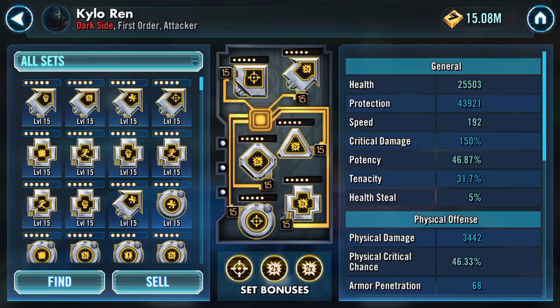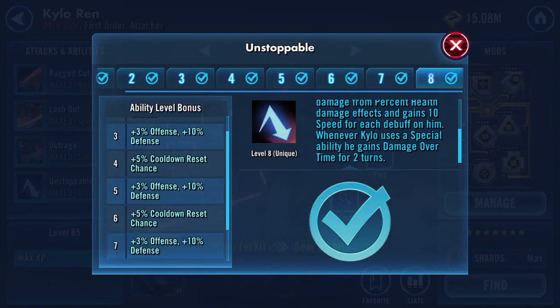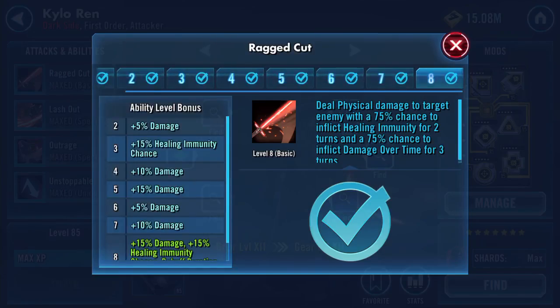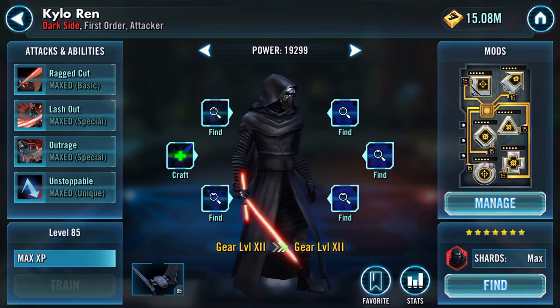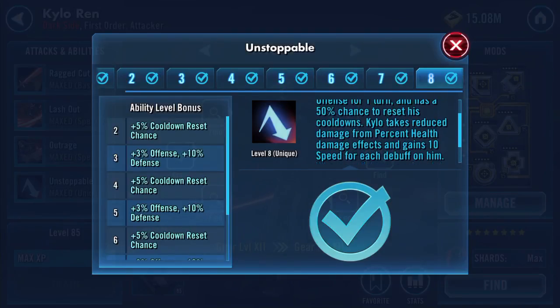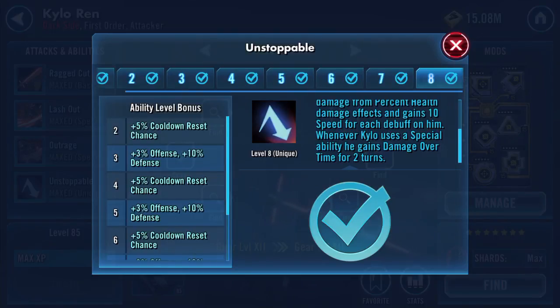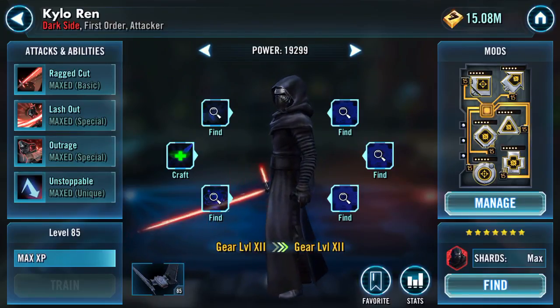Kylo is at 192 speed, but he does actually gain speed. Kylo takes reduced damage from percent-health damage effects and gains 10 speed for each debuff on him. Whenever Kylo uses a special ability, he gains Damage Over Time for two turns, so he boosts himself as well — he gets quicker.